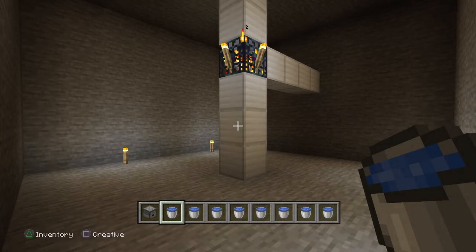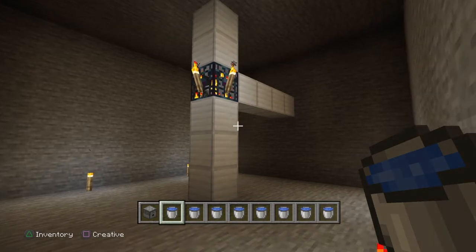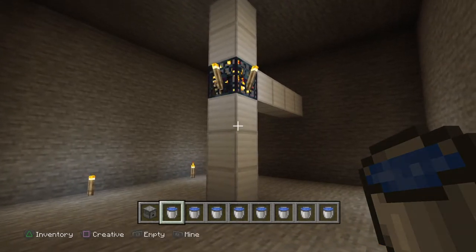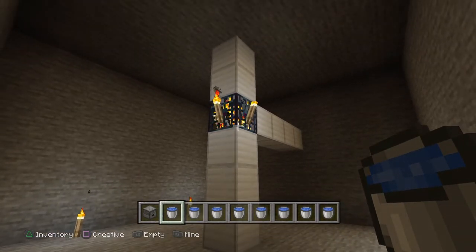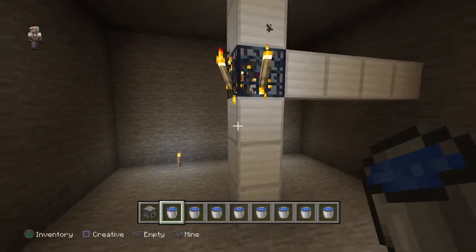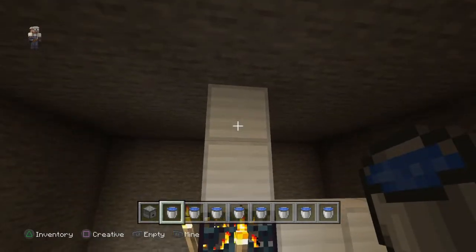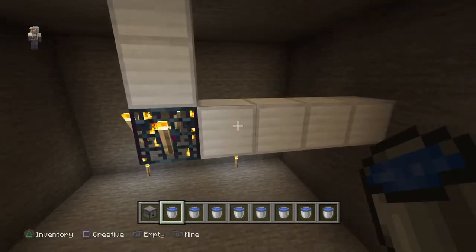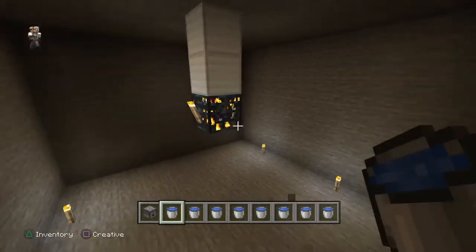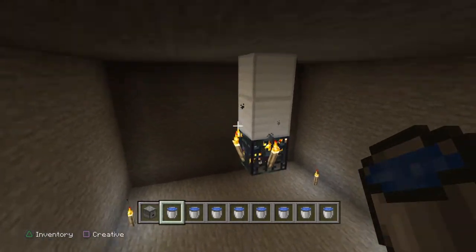I'm going to do my best to keep this moving along while explaining it clearly. To start off, once you've found your skeleton spawner, you're going to need to clear out the room so that it's three blocks below the skeleton spawner, two blocks above, and four blocks on all four sides. This is going to be your spawning room.